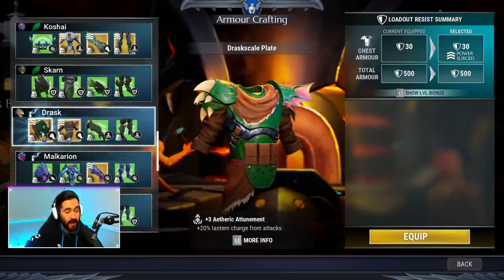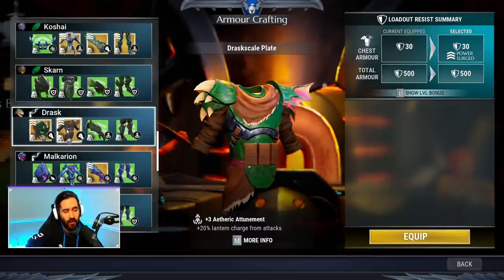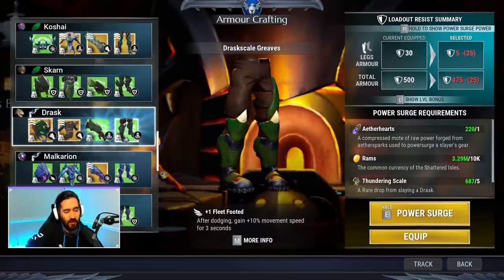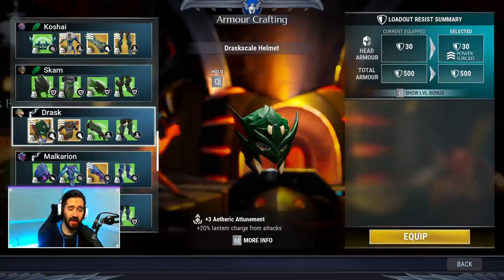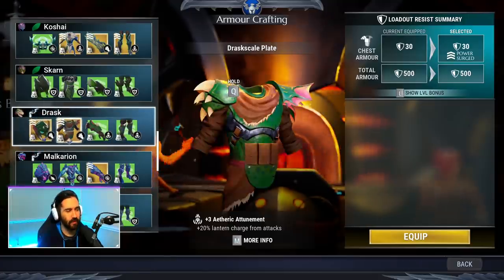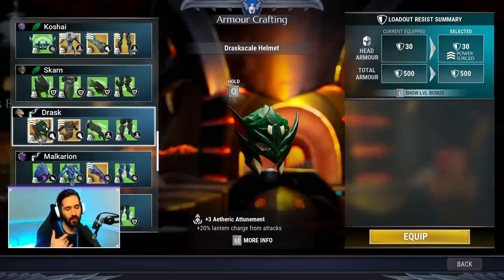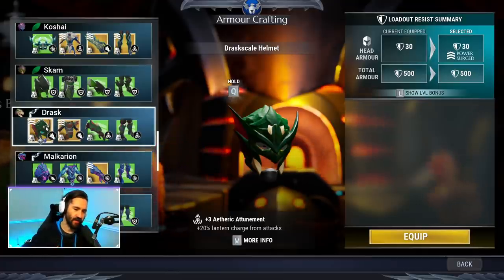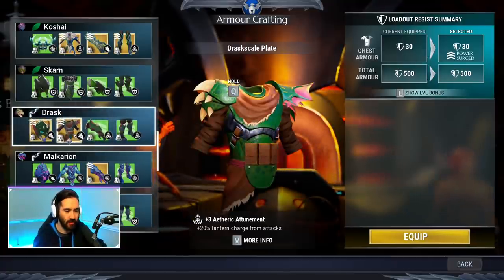The next armor set is Drask, which is a really great starter set as well. Way back when Dauntless first started, two-piece Drask with two-piece Gnasher was kind of the newbie starter set, and I'd say that's honestly still pretty much true. You can go that route if you're all about lanterns and stuff, but if you're not using your lanterns you don't get a lot of value from Etheric Attunement. Etheric Attunement has just gone down in value overall. The main reason to choose it now is for the two power sockets on the armor.